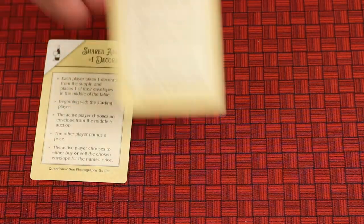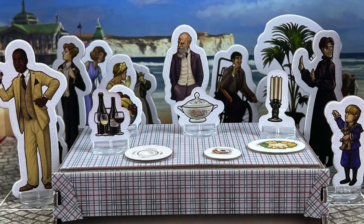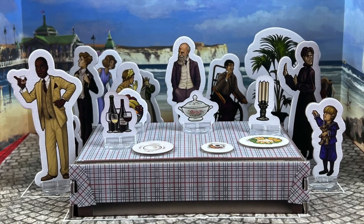Plus, you can have an advanced variant to try to auction off certain envelopes that you want to learn info on. And at the end, you take a final picture, trying to fulfill as many of the requests as possible.